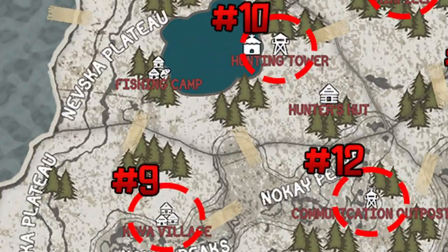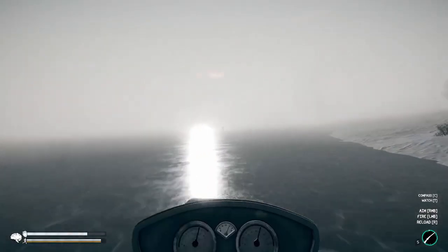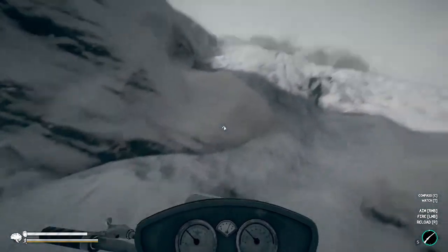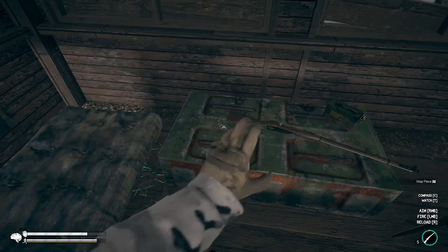The tenth map fragment is northeast at another tower. I recommend heading directly north and hopping on the frozen lake so you aren't traversing the rough terrain. Climb the tower and grab the map fragment.